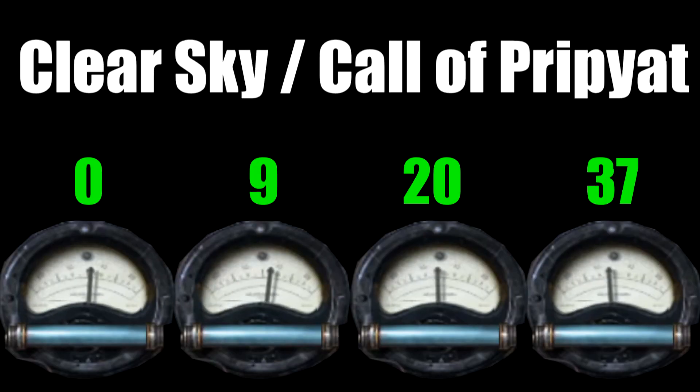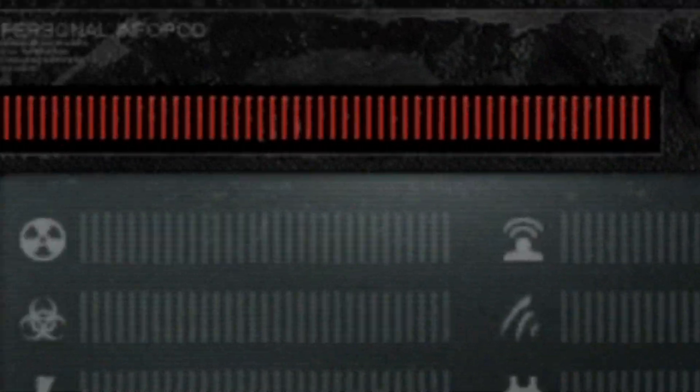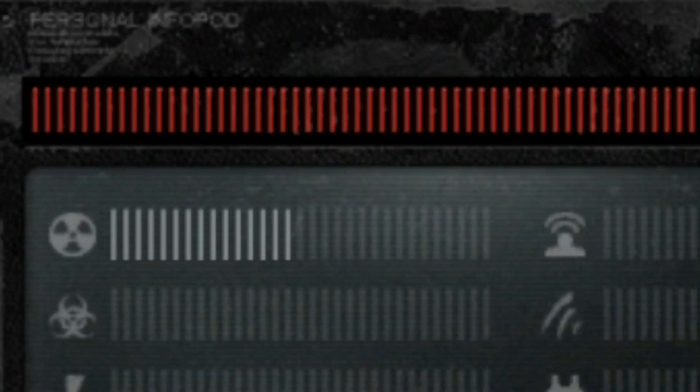Then in Clear Sky and Call of Pripyat, which both have a similar armor system, with 0, 9, 20, 30, and 37 points in radiation protection. Call of Pripyat also features a medicine item called the radioprotectant, that greatly increases protection from radiation, increasing the bar by almost 50%.